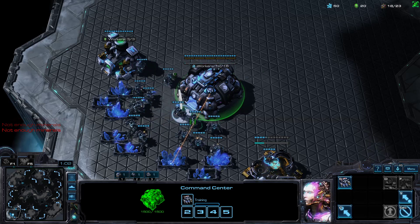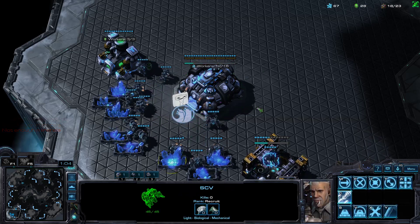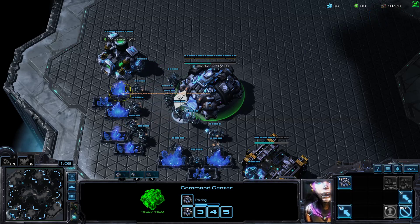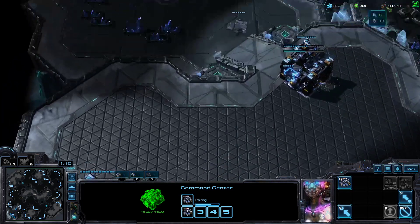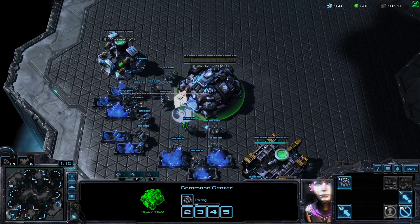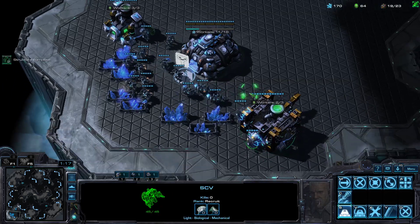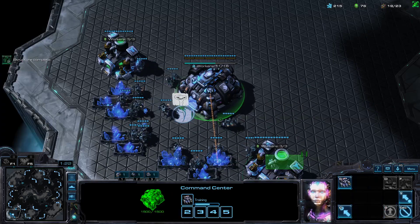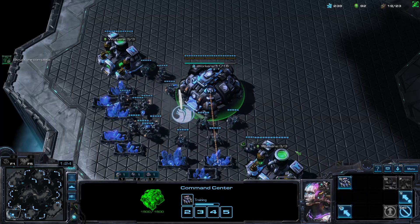At this point you should continue making SCVs all the way up to 19 out of 23 supply. It's important that you hotkey your CC, your Barracks, and your SCV — though you don't have to hotkey it the way I do, it's totally preference. Make sure you put all guys on gas once this second geyser is finished.